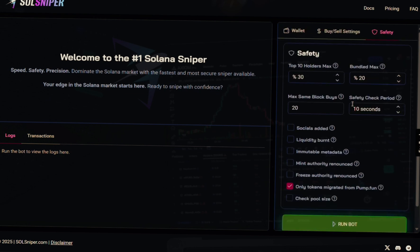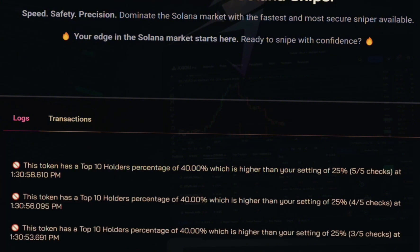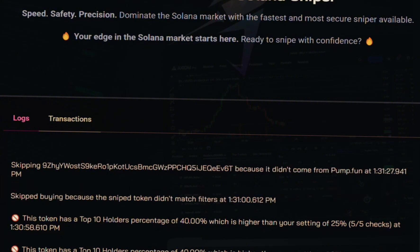Now it's time to run the automated bot. We got a message saying 'Bot started sniping new tokens according to your settings.' I'll pause the video while it looks for the best meme coins as they're launching. Back now — we have action. The bot is skipping a lot of garbage, avoiding rug pulls, and it's all automated. I'm doing nothing, not manually trading. I'll pause again and come back when it finds something good.